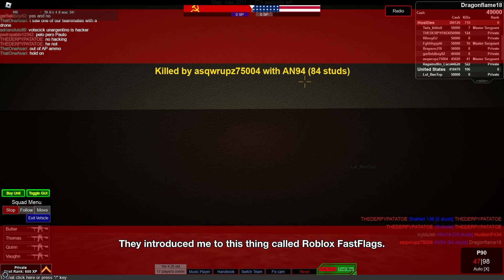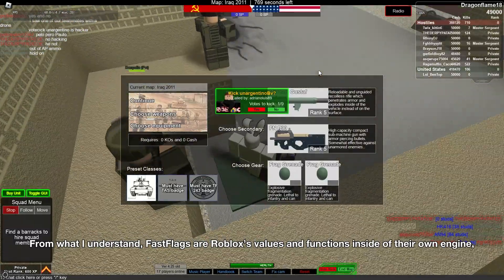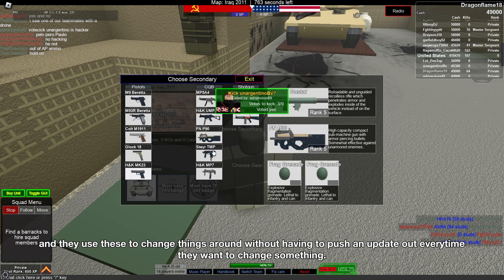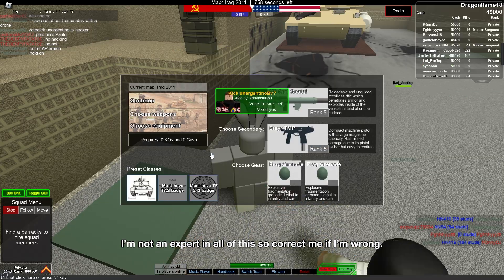They introduced me to this thing called Roblox Fast Flags. What are they exactly? From what I understand, Fast Flags are Roblox's values and functions inside of their own engine, and they use these to change things around without having to push an update out every time they want to change something. I'm not an expert in all this, so correct me if I'm wrong.